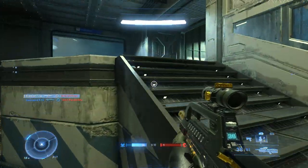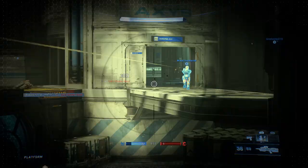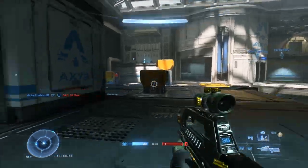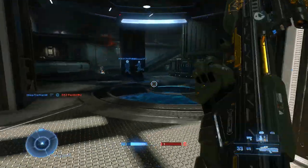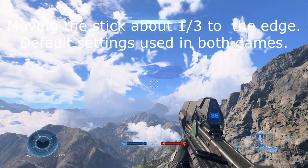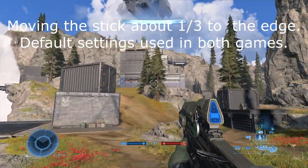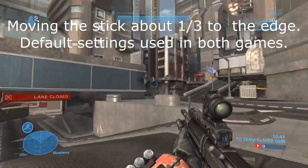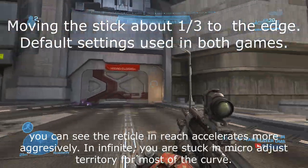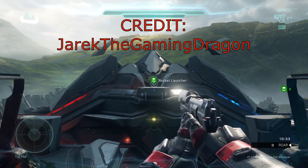Legacy Halo games made very few design changes to the controls over the years - what did change were some minor settings: stick dead zone, max input threshold, acceleration curve and so on. This is the most customizable game to date, but the most important setting is left out. In the settings menu, instructions repeatedly make reference to the curve - a measure of how the reticle accelerates as you move the stick. We're told that changing these settings will affect the curve but we're not given a visual representation of how, and we're not given the option to change the curve directly, which is a tragedy because the curve in Halo Infinite sucks.